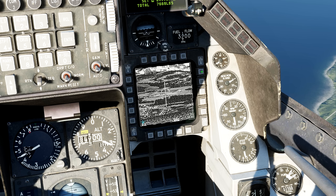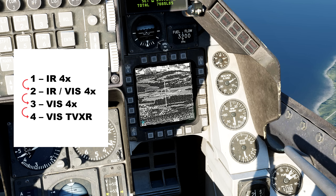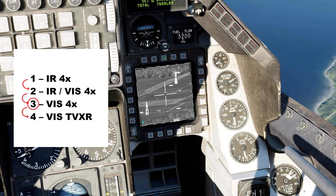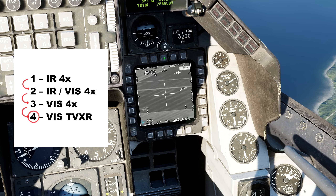Let's start with TV mode. By clicking the top center button, we have four zoom modes. First is infrared. Second is infrared with a visual focus. Third is visual only. Finally, visual with a high-definition XR process.